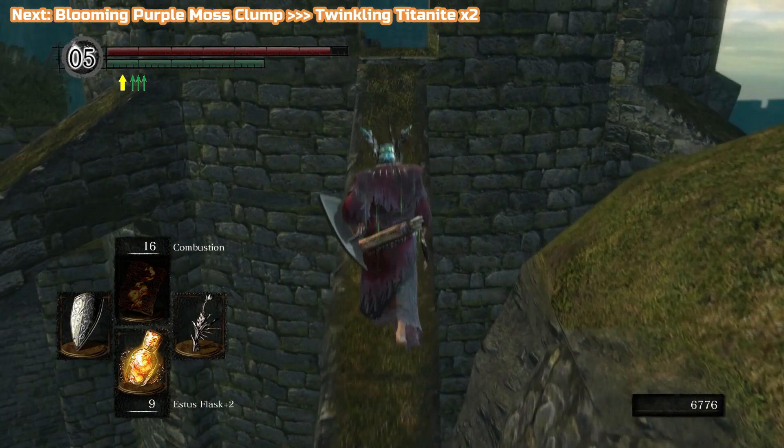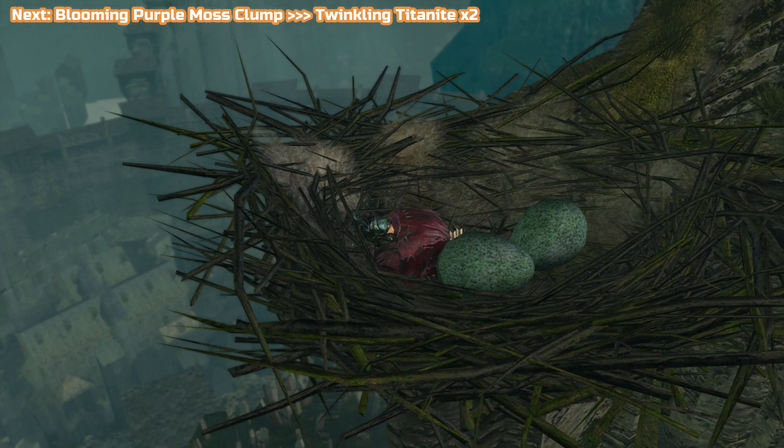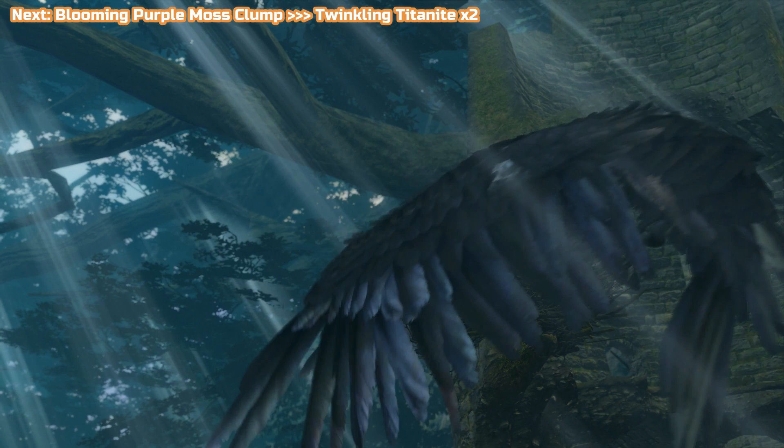We're going to go up and take the form of an egg for a while — I'm going to skip forward here so you won't see it. It takes about 20 seconds for it to happen; don't worry if it's not instant. Just wait it out and eventually a cutscene will kick in and you'll be taken back to the Undead Asylum. Then straight away when we're there, we're going to be trading.